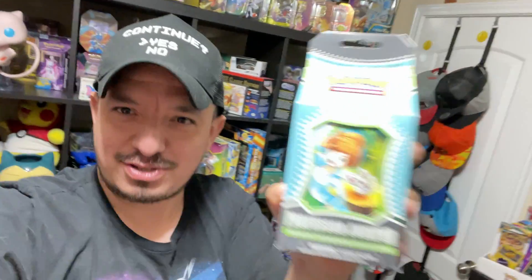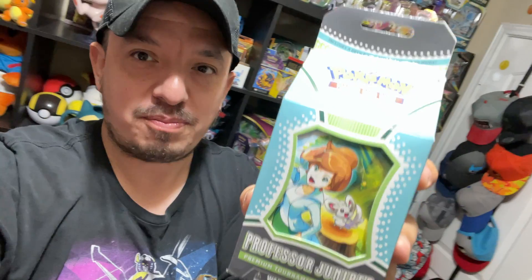What is up guys, it's your boy Falcon back in. Check out what we have today — we have this Professor Juniper Premium Collection tournament box, whatever it's called. We call it the milk box. Let's get this bad boy open and see what kind of pulls we can get.